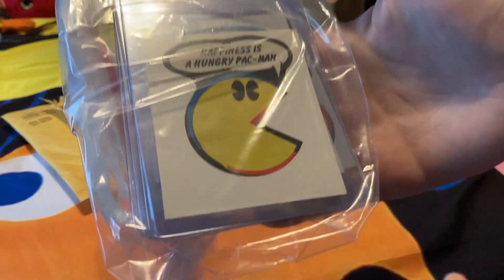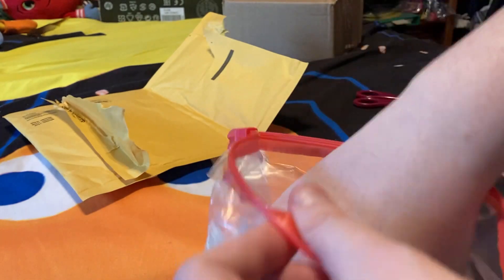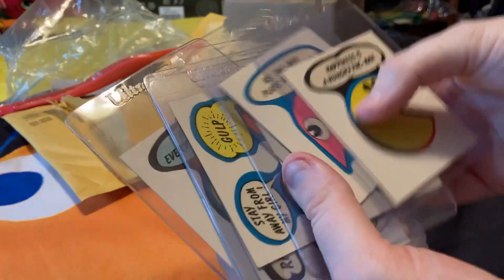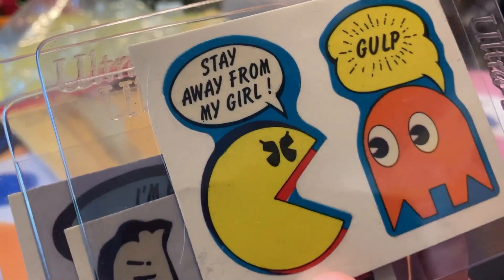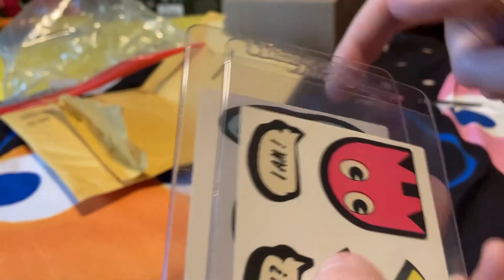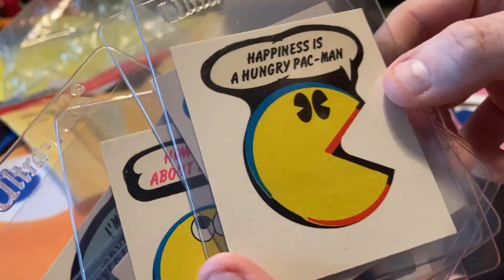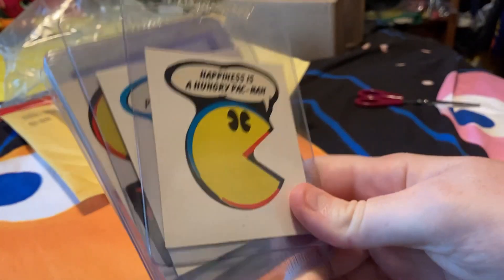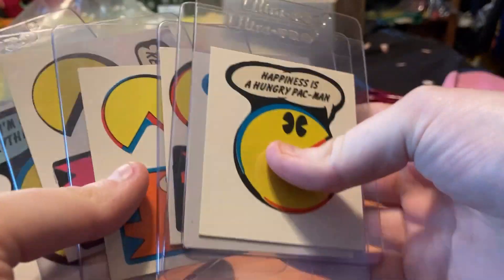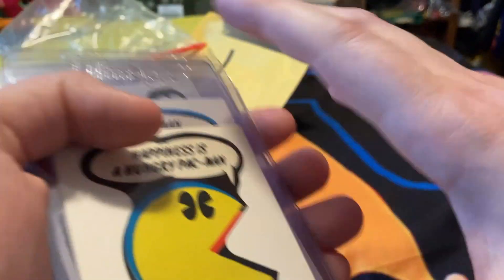Here I got some new Pac-Man stickers. These are the same from the 80s, except a bit different. There's one that says 'Stay away from my girl' — referring to Ms. Pac-Man. And 'I'm eating everything in sight,' 'Let's get together, how about it?' 'Ms. Pac-Man plays hard to get,' and 'Happiness is a hungry Pac-Man.' I'll show you more when I get them.